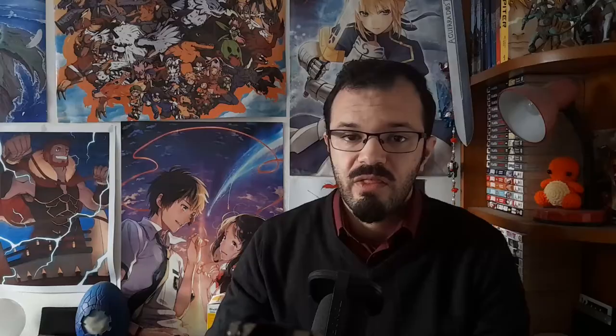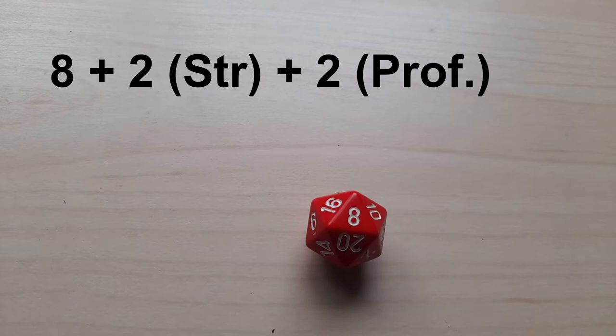Then for his action, Gorik decides to attack. This means he will use a weapon — in his case a Warhammer — to try and hit the opponent. To see if he actually hits, he rolls to attack. This means rolling a d20 and then adding his strength ability modifier and also his proficiency bonus, because Gorik is proficient with Warhammers. Gorik rolls an 8, his strength modifier is plus 2, and his proficiency bonus is plus 2 as well, so he rolls a total of 12.